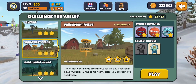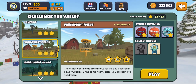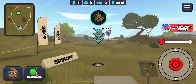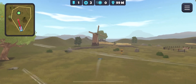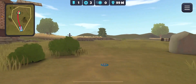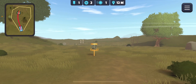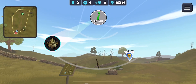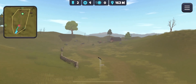Hey guys, Adam here. Let's three-star Windswept Fields with tilts only. The three-star threshold is 23 and course par is 30, which means you only need a minus seven. A lot of these holes are fairly birdieable. I could have grinded that ace but didn't want to keep going with it. This is my first attempt at three-starring this ever, so let's go for the eagle here — why not.